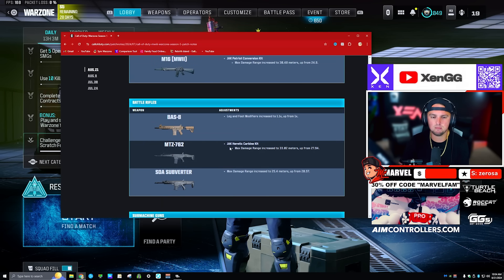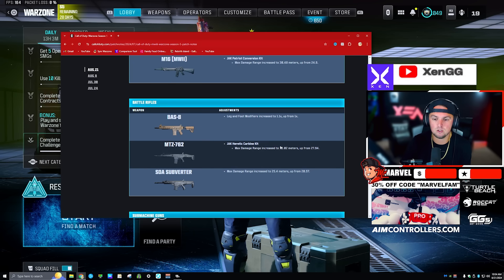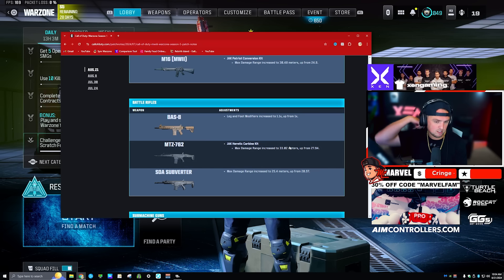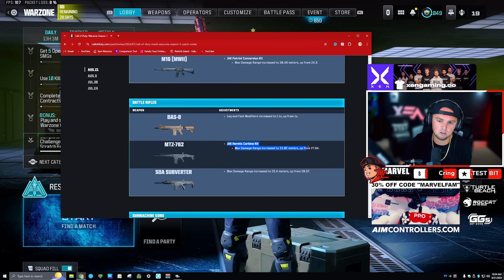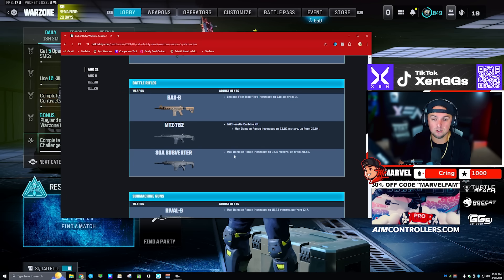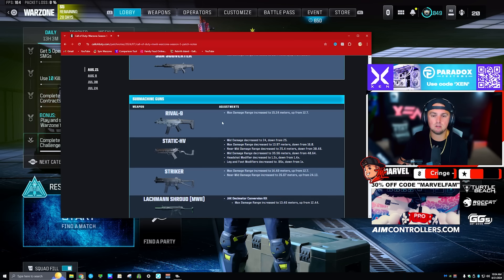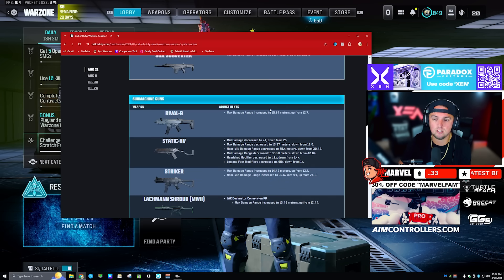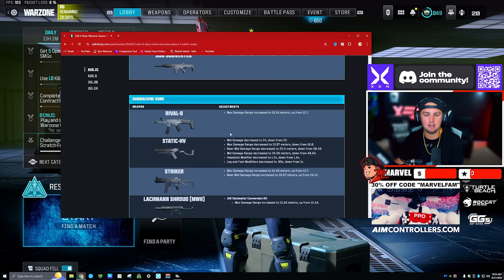The MTZ 762 Heretic Carbine Kit max damage range increased to 33, up from 27 — that'll be interesting. This is a weapon I kind of like regardless of the carbine kit. The SOA Subverter got a max damage range increase to 25, up from 20 — pretty solid there. The Rival 9 got a max damage range increase to 15, up from 12, which is going to be nice.